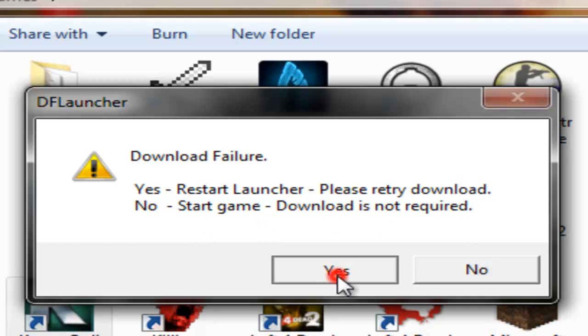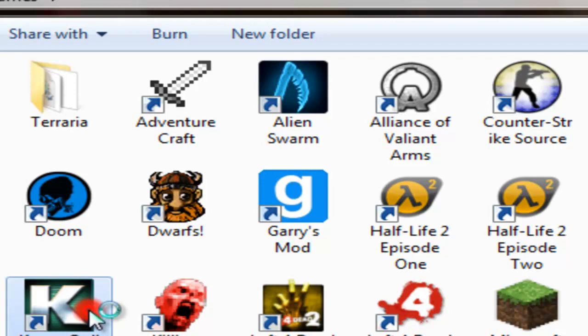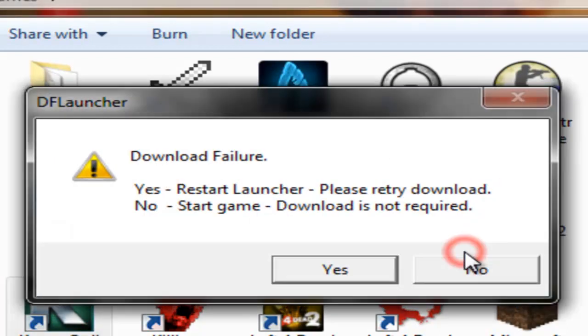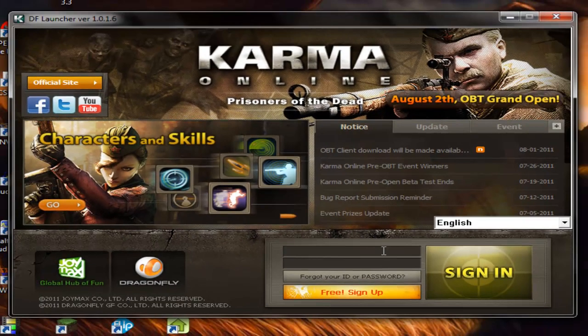I've tried yes — does it again. So I click no, launcher comes back up.